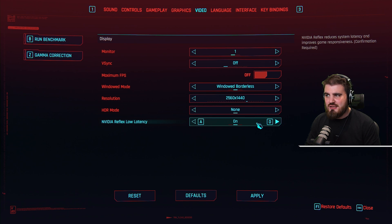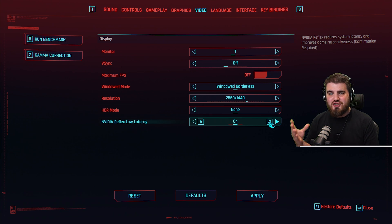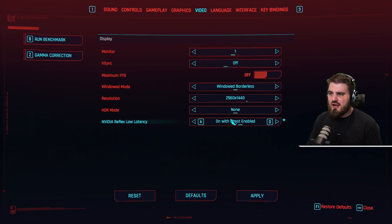NVIDIA Reflex Low Latency is going to depend on what your setup is between your GPU and your CPU. If you have a much stronger GPU than CPU — for example, a 30-series GPU but an older CPU — then you want to run on with boost enabled.